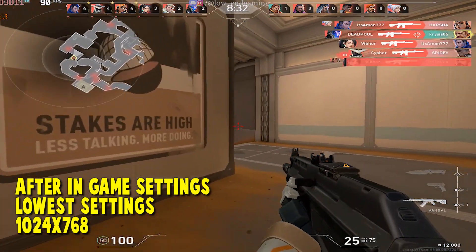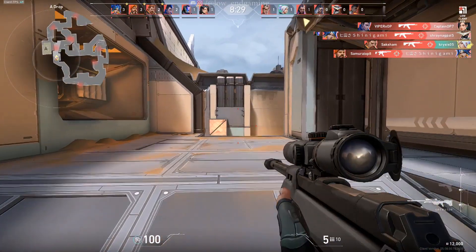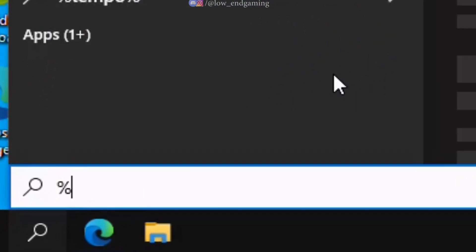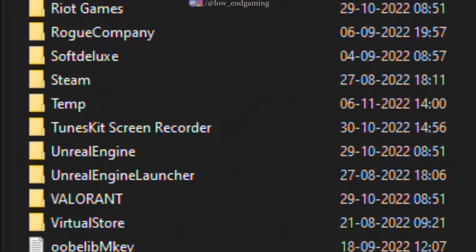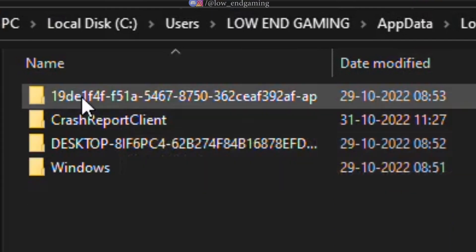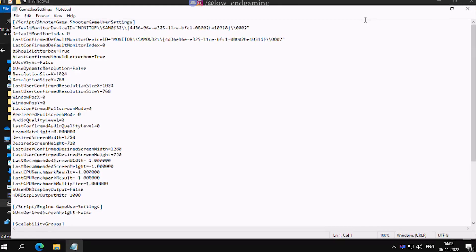Hope you got some FPS boost. Now let's move to the next step. For this step we will edit the config file. Search for %localappdata% in the search bar and open it. Find the Valorant folder and open it, then go to Saved > Config > the first folder > Windows. The GameUserSettings file is the config file — open it with Notepad.